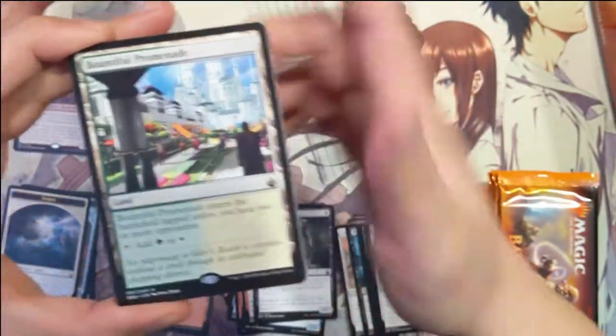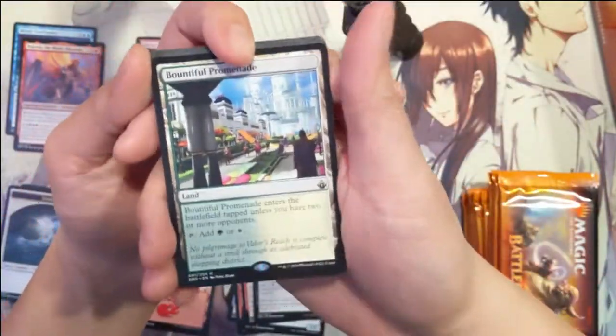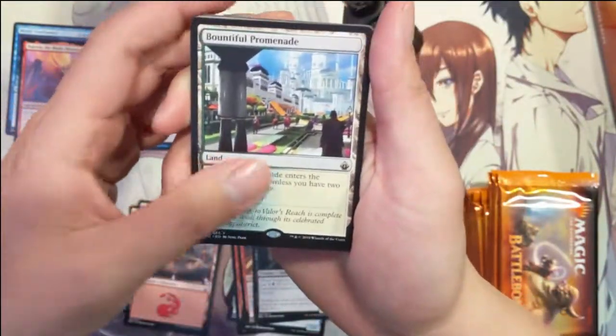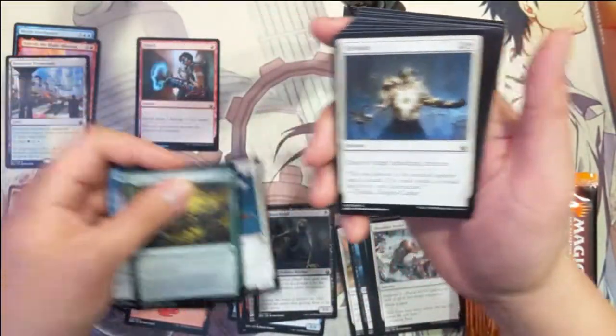We got a foil shock land and another one of the two-color lands — the green-white Bountiful Promenade. Very strong start there.